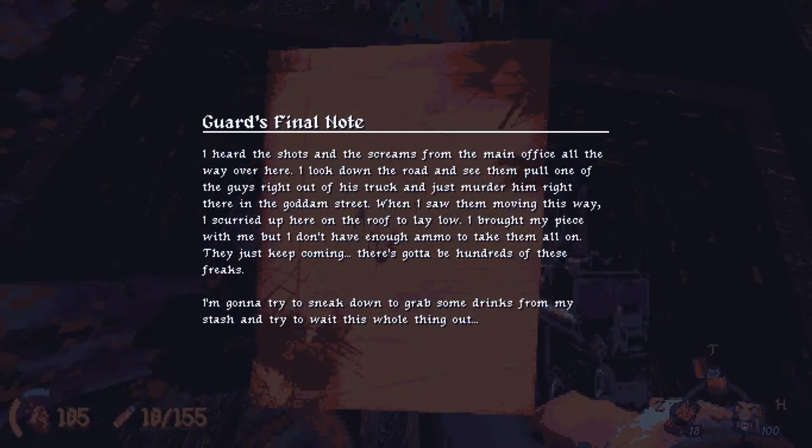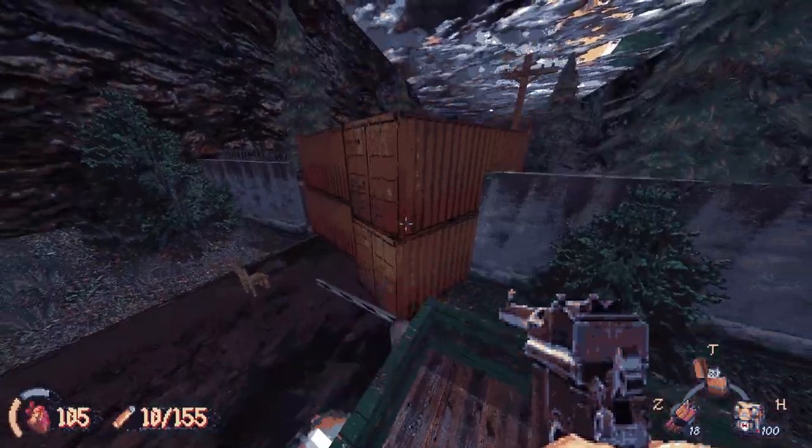Let's read a note - Guard's Final Note: 'I heard the shots and screams from the main office. I looked down the road and saw them pull one of the guys right out of his truck and just murder him right there in the street. When I saw them moving this way, I scurried up on the roof to lay low. I brought my piece with me but I don't have enough ammo - there's got to be hundreds of these freaks. I'm going to try to sneak down to grab some drinks from my stash and try to wait this whole thing out.' Poor guy didn't make it - that's sad.